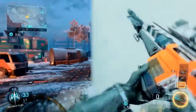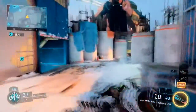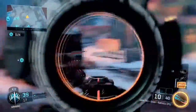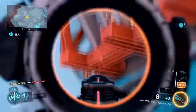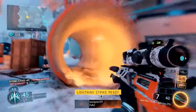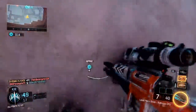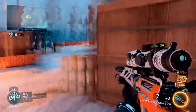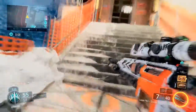For this gun I recommend putting on extended mags and ELO for the best class setup. You can also put on high caliber because high caliber is just absolutely amazing on pistols in my opinion. Extended mags gives you eight extra rounds, which I think is very important, especially when you want to get a lot of kills in one game.